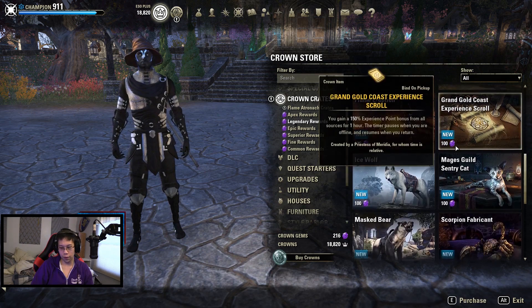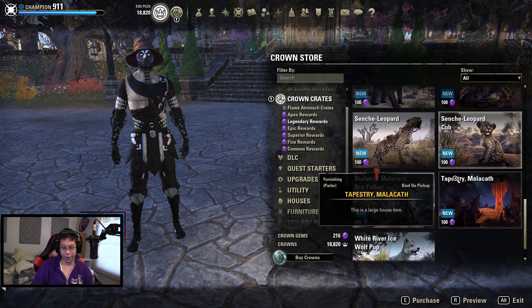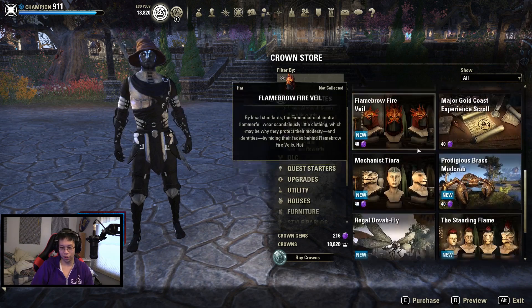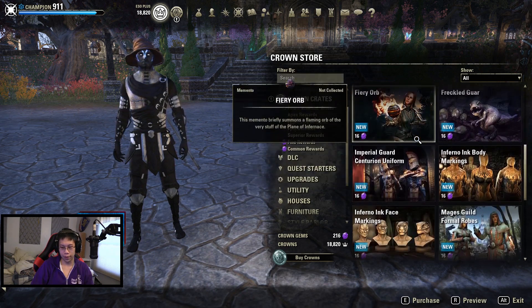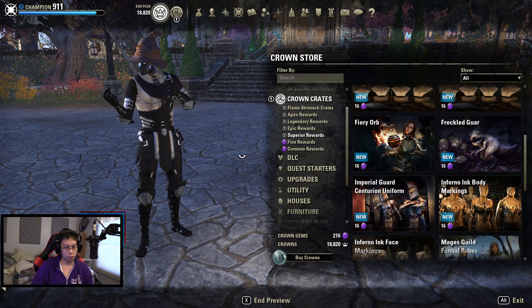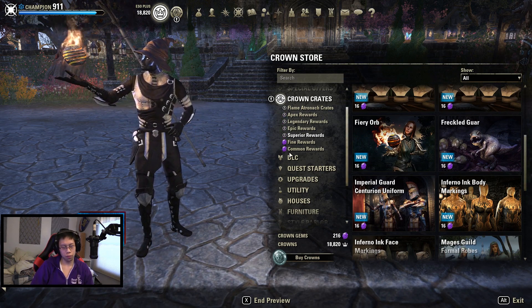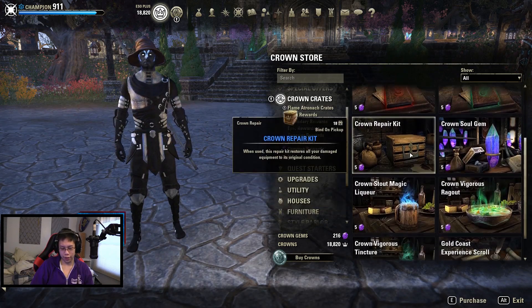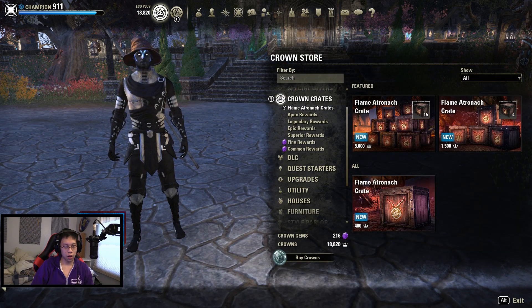In terms of everything else, the pets are just so-so. Going down the list we have more pets, costumes, and such — most of this I've seen before. There are skins, and then — wait, what is that? A fiery orb? That's kind of cool. And then obviously the lower items are always the garbage.